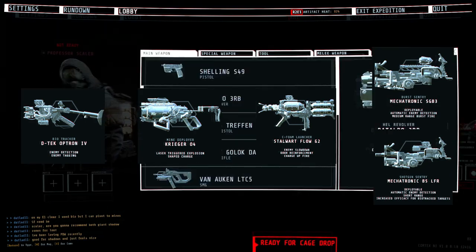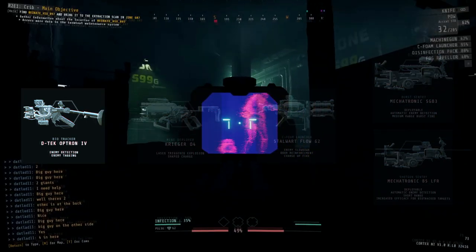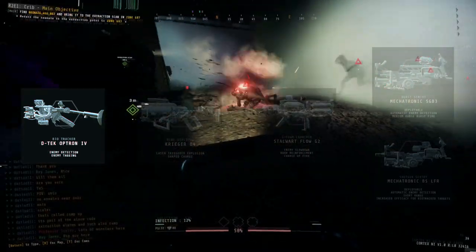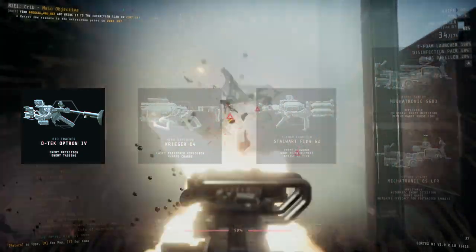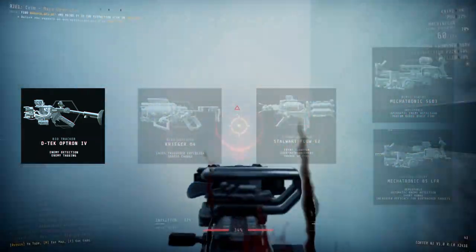I know — shotgun sentry of all things in its current state — but I'll explain that in just a moment. Starting off with the bio tracker, I recommend this because in this level there are going to be shadow type enemies, a decent amount of scouts, an error alarm you'll have to deal with, and a whole lot of infectious fog hindering your sight. To make all these situations easier by giving call access to where enemies are located and being able to tag enemies — especially shadows — you're going to want a bio tracker.